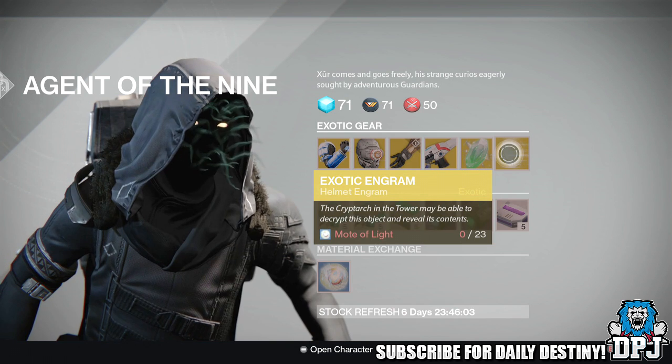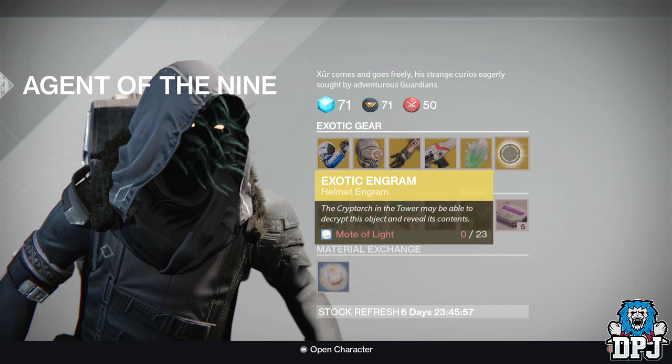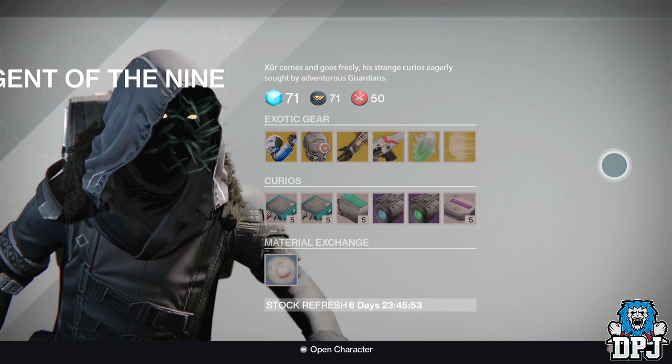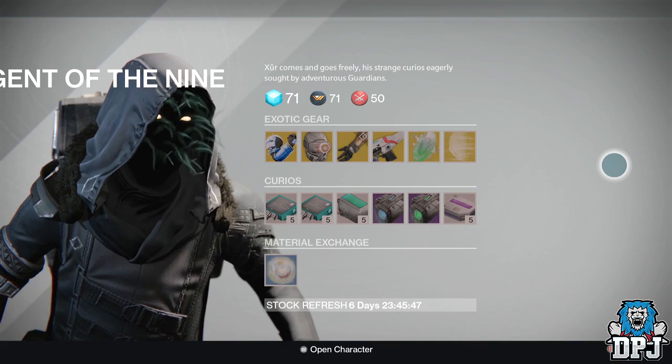An exotic shard costs you 7 strange coins and will upgrade your pre-existing weapons and armor. We also have an exotic helmet engram costing 23 Motes of Light — you buy this, take it to the Cryptarch, and hopefully get something you need. But guys, that's basically what Xur has this week. Let me know down below in the comments if he's brought anything you want. Thanks for stopping by as always — peace out until next time!